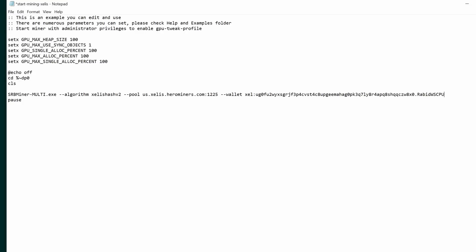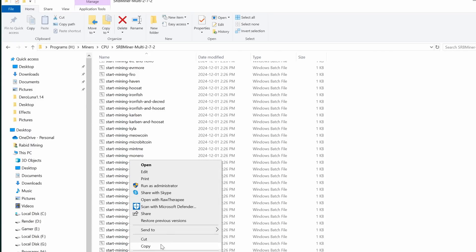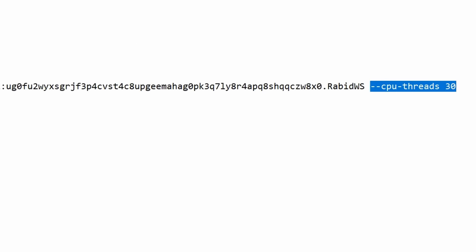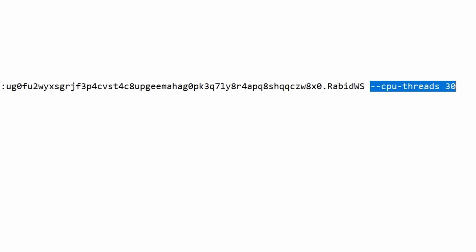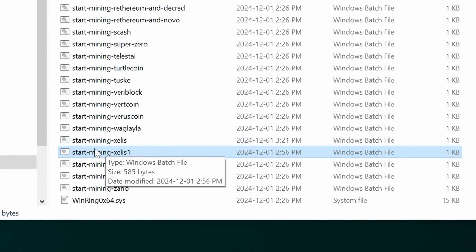If you want to limit your threads, there's a command you can add: '--cpu-thread 30'. This is a 7950X3D - a 32-thread CPU - and I want to limit it to 30 threads so it's not using everything and things get laggy. This is what your bat file should look like. Once done, hit File and Save.